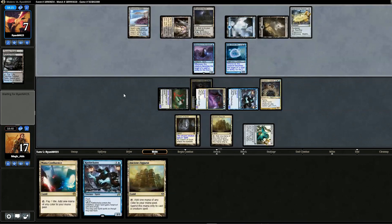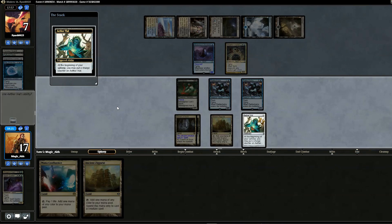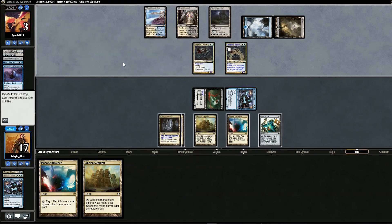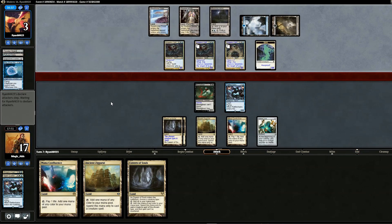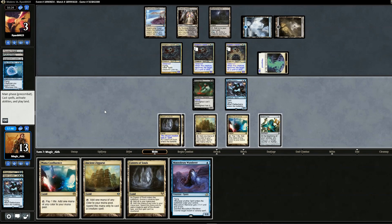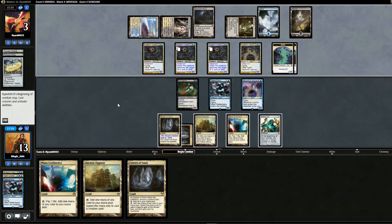We hold back. Opponent makes more creatures and Phantasmal Image — he's at three life but we might lose. We take four, draw Mausoleum Wanderer. Our only shot is to pull Worship, but it's going to be tough. We draw another Drogskol Captain — basically lethal on the board. Opponent wins game two with three life remaining. Going to game three, since we're on the play I swap out Worship for an extra Eidolon.